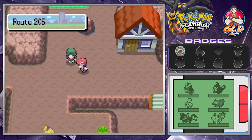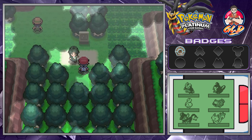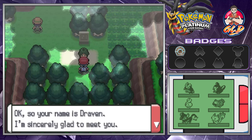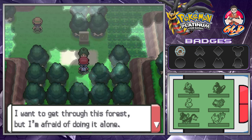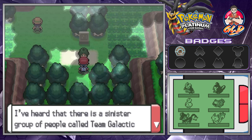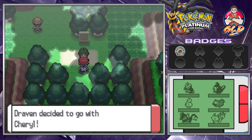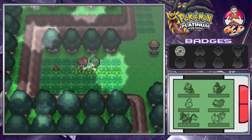We're all healed up and heading straight into Eterna Forest. The first time you visit, this individual will approach you — her name is Cheryl. She says: 'Hello, my name is Cheryl. I want to get through this big forest but I'm afraid of doing it alone. I've heard there's a sinister group called Team Galactic. There'd be safety in numbers — please may I go through with you?' And I have no choice!